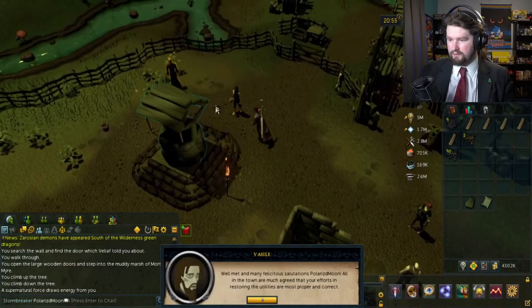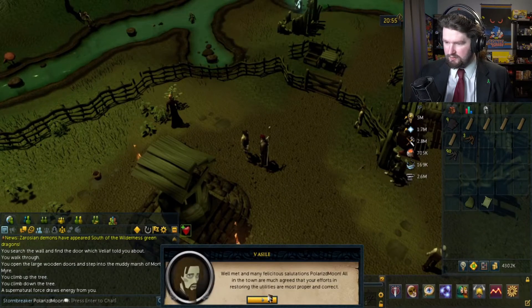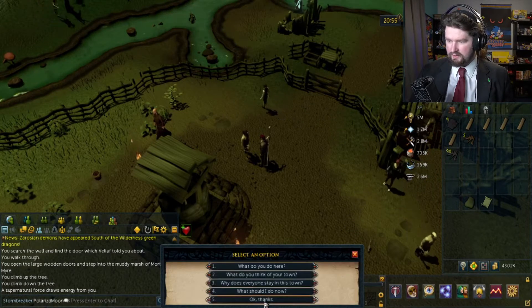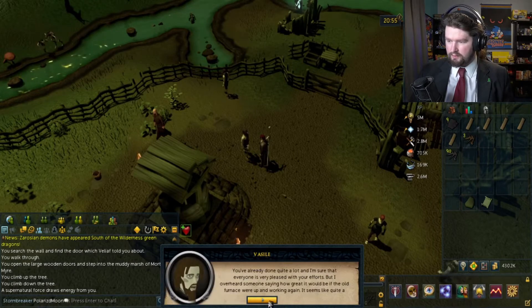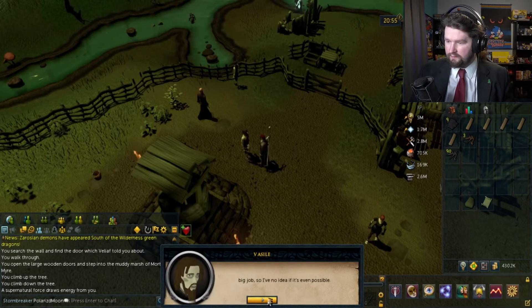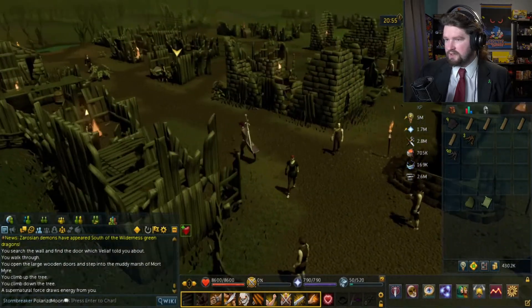Let's talk to Vasily. 'I'm in many felicitous situations, Polarized Moon. All the town has agreed that your efforts in restoring the utilities are most proper and correct.' Thanks, I think. So what should I do now? 'Well, you've already done quite a lot and everyone's very pleased with your efforts. But I overheard someone saying how great it would be if the old furnace were up and working again — seems like quite a big job. I have no idea if it's even possible.' Alright, the furnace — where is the furnace?